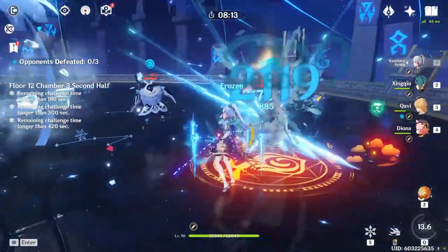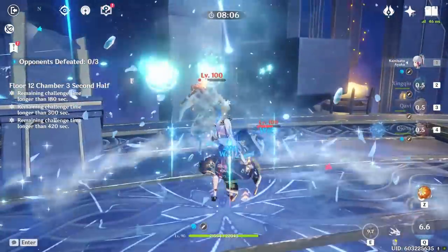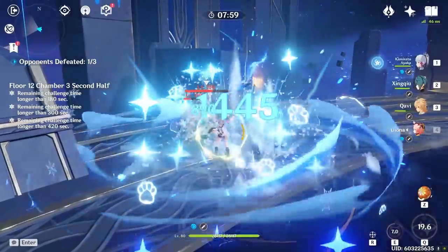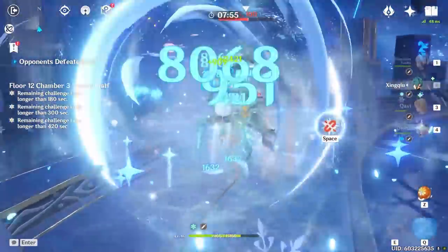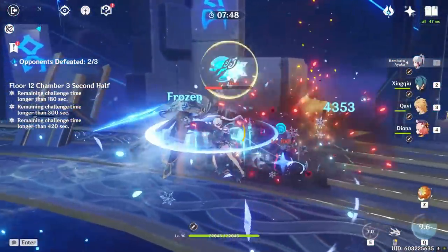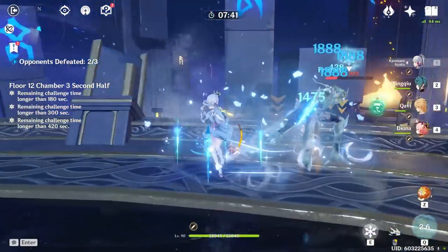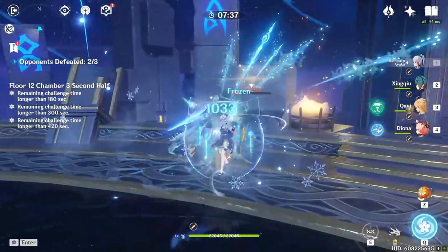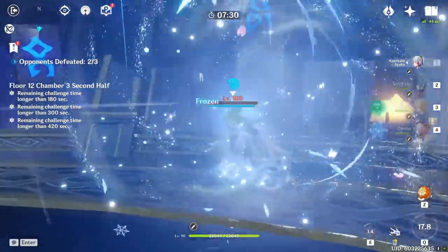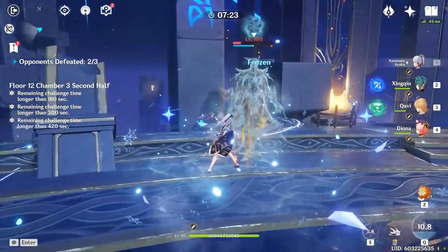He gets frozen in place and is getting absolutely melted by our burst. We can deal damage to the Abyss Mages and, since we're using MC, we have to chase after them. Ayaka is doing a crazy amount of damage, and once they're cornered we can land a beautiful burst. The rotation is consistently coming back up with only two cryo characters — something Eula struggles with but Ayaka does not. We have about 40 seconds to break his shield, which is plenty. I kept him frozen too long and wasted about 10-12 seconds, but his shield is getting absolutely shredded. The cryo application on Ayaka is insane, and our burst is back up in one rotation.